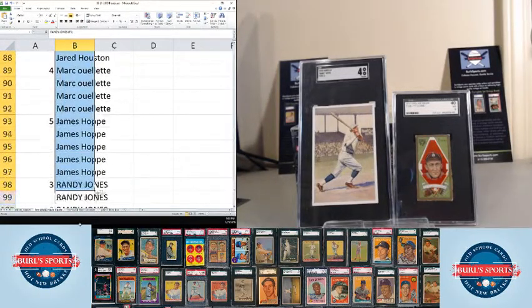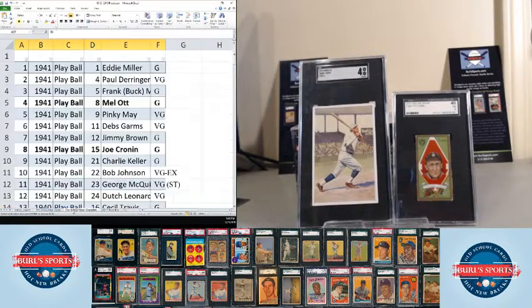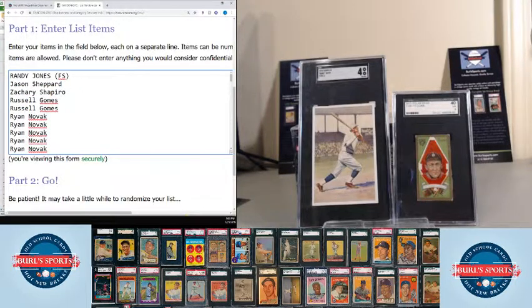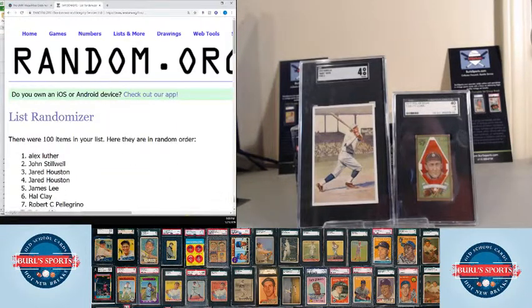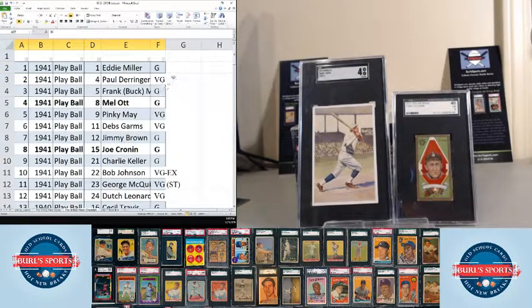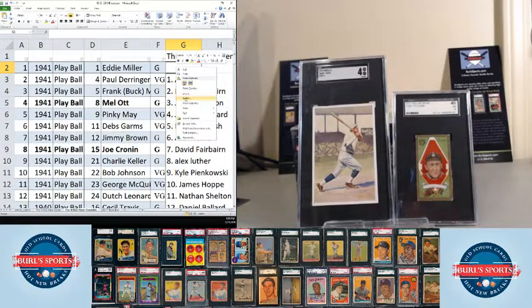So we've got this list with 100 names in it. We'll copy this list and paste it in the randomizer. After it gets randomized, we'll put the randomized list right next to the checklist. So whoever's name comes out first will get card number one, whoever's name comes out second will get card number two, and so on. We'll randomize this list three times so it's nice and shuffled up. Here's our first random, here's our second, and the third. We'll paste that randomized list right here next to our checklist.